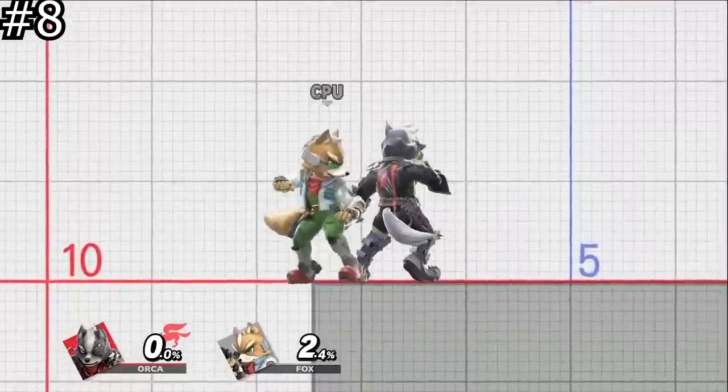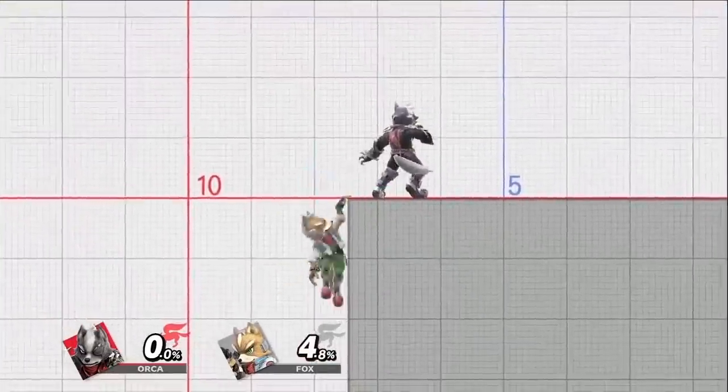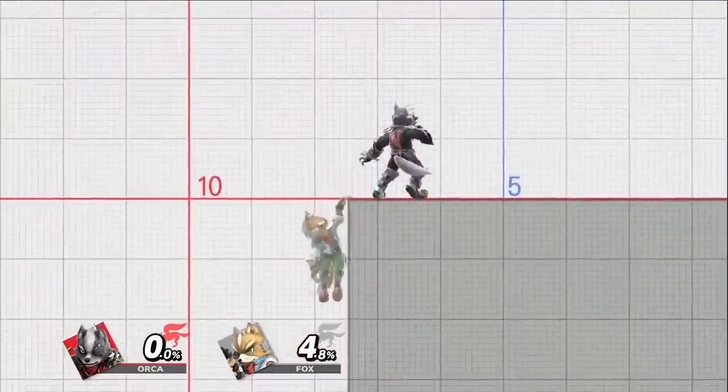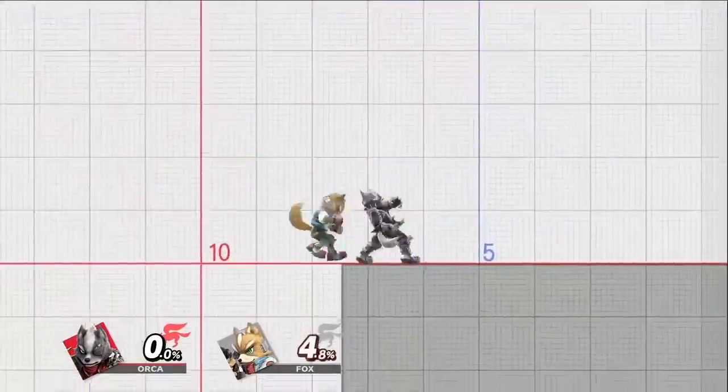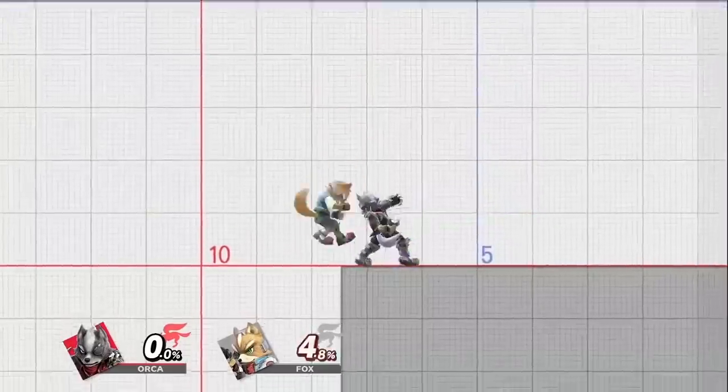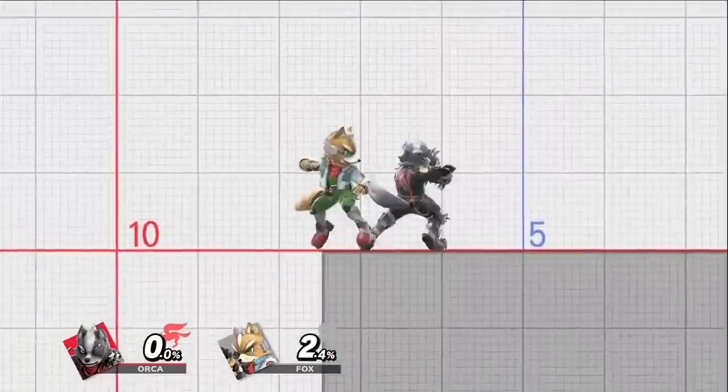If you get hit, you'll be unable to grab the edge for a certain number of frames. The situation doesn't come up super often, but it does happen. It's pretty useful for some projectile characters in situations where they can't get to their opponent in time and want to try and keep them in a bad spot.